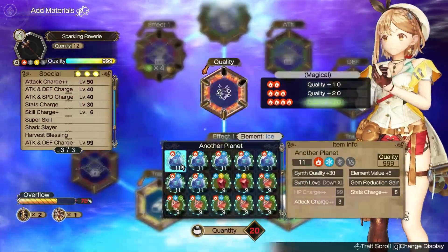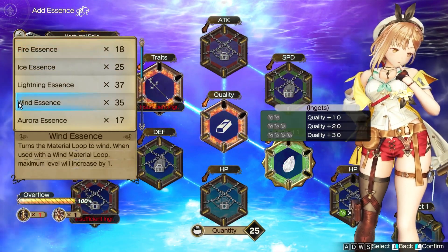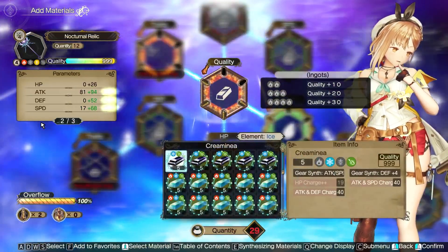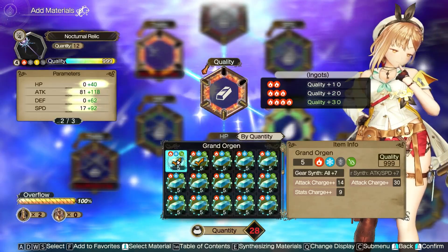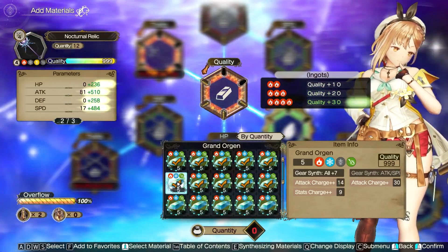As you go advancing on each synthesis, the quantity of slots will grow six each change. Remember, you need to have the skills at max. To be able to have the best amount of slots possible, at the last synthesis you need to use Celestial Essence, which grants one slot for each recipe alteration.